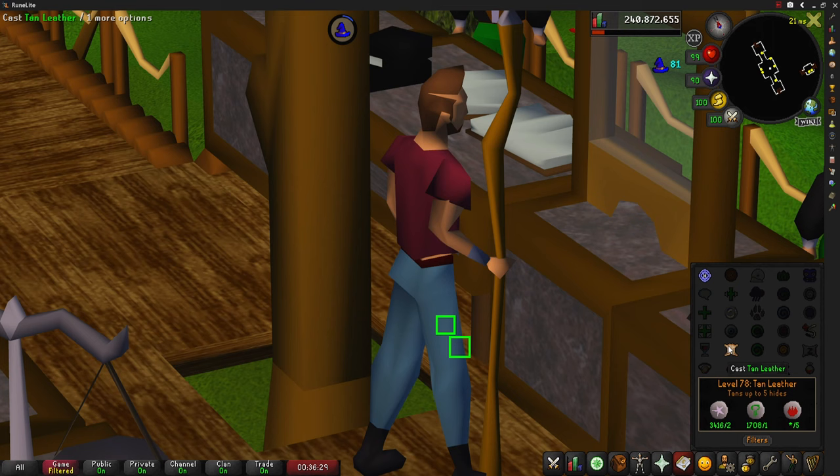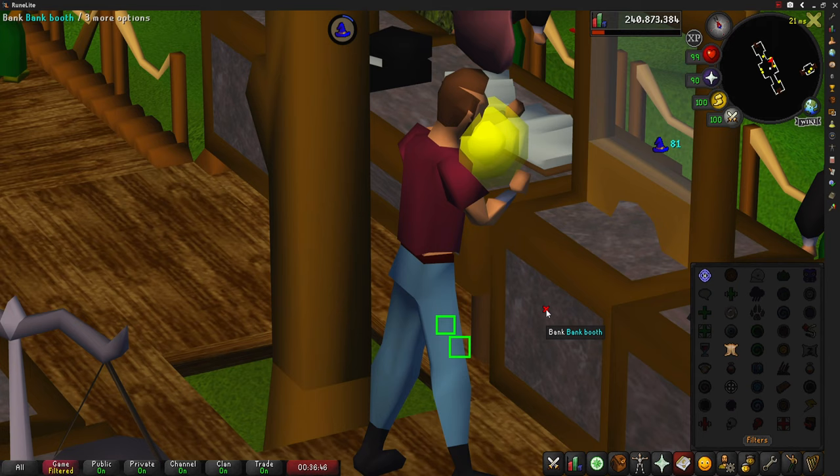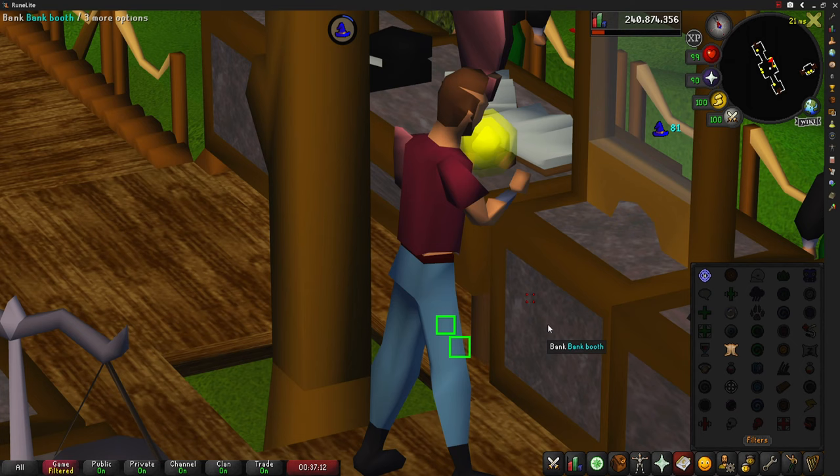Players can gain a substantial profit depending on which Dragon Hide price you use. It could go up or it could go down — there is a graph and I'll link in the description box down below with the current prices and how much money you will earn from each hide. So if you're looking into doing this method, the wiki link will be down there.